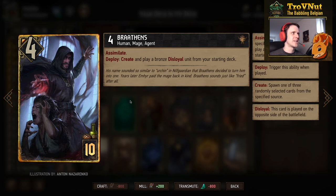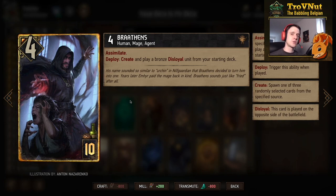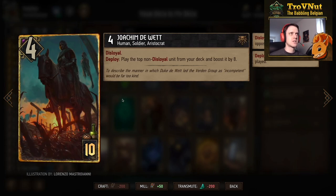Braatens is four power for ten provisions and has Assimilate. On deploy you create and play a bronze disloyal unit from your starting deck, so you can choose whichever of the three bronze disloyal units fits the situation best. If there's no bronze target for Duchess Informant, you can go with Emissary for seven extra points, or Mage Infiltrator for the damage. Since Braatens also has Assimilate, playing that disloyal unit will trigger his own Assimilate again.